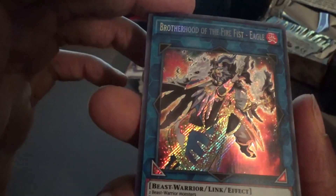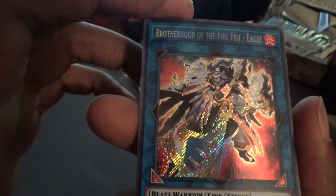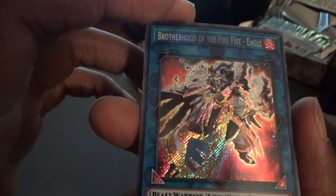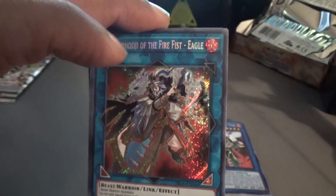Let's read Eagle's effect: two beast warriors — you can only special summon one Eagle per turn. You can activate Fire Fist monster effects without sending Fire Fist or Fire Formation cards from your hand to the graveyard. You can target one Fire Formation spell you control or in your graveyard, return it to the hand, and send one Fire Fist monster from your deck to the graveyard. This card is actually pretty good! Let me check the price real quick — about eleven dollars, eleven dollars 39 cents. Not bad at all.